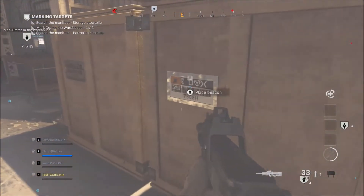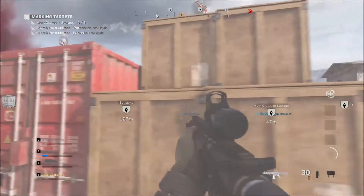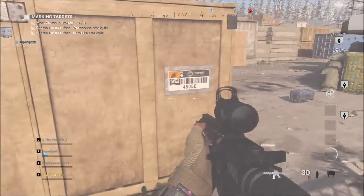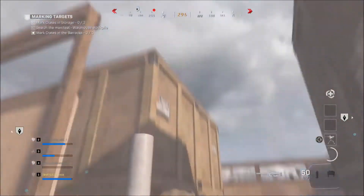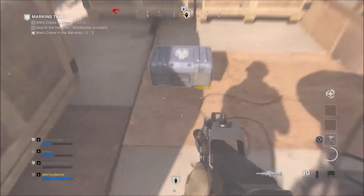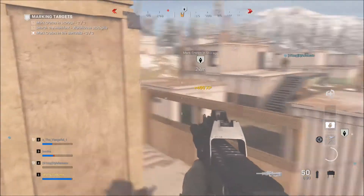Good signal on target. Two crates left in that stockpile. Reading second crate. One crate left. New wave coming for you. Repeating: three, four, four, six delta. Reading second crate, one crate left in this stockpile.